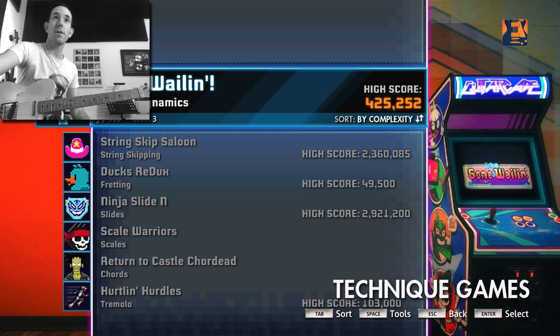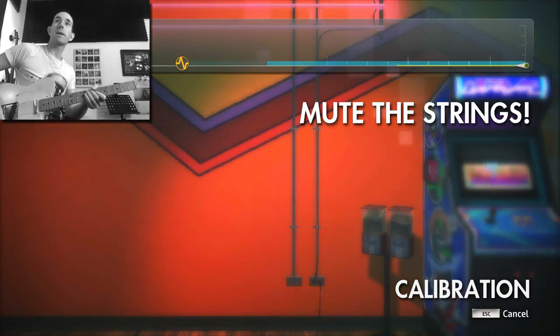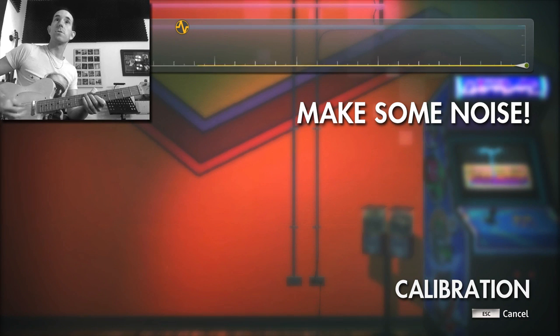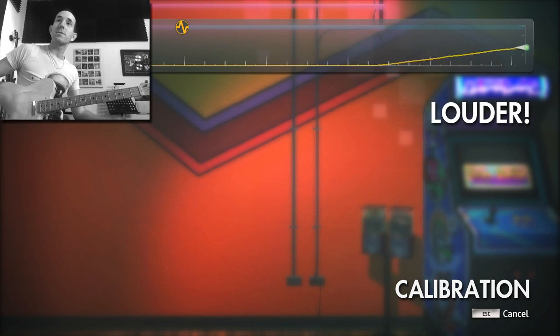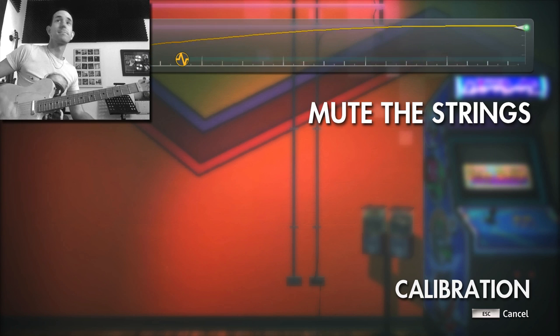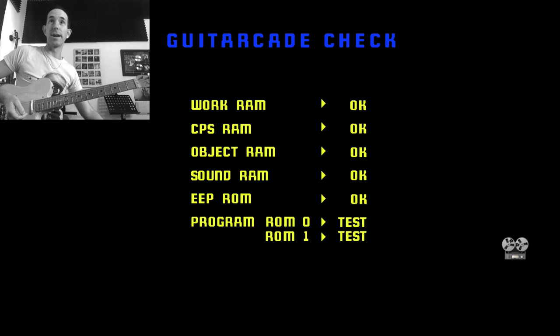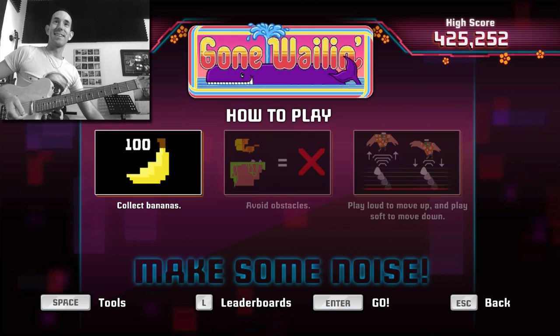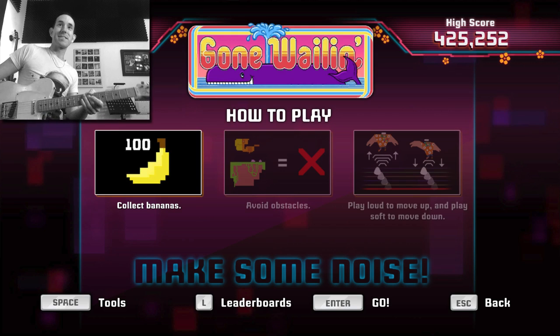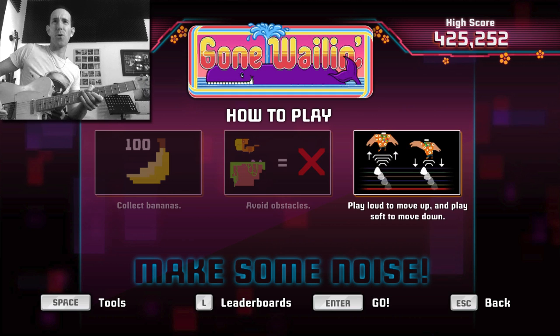So we're going to go from the top and go through these. This first one is Gone Wailing — it's all about volume and dynamics, how hard you're picking the strings. So it's telling us to mute some strings, make some noise, pick louder, keep going, mute the strings — basically for it to calibrate. How cool is that? It's like old-school arcade games. It's a really cool idea.